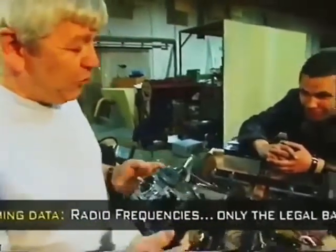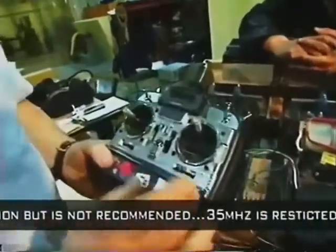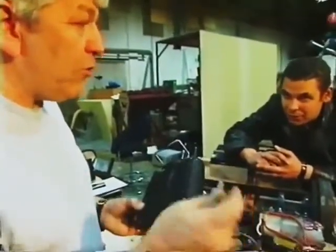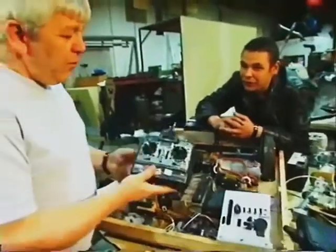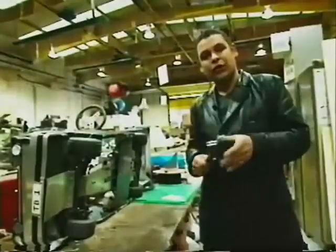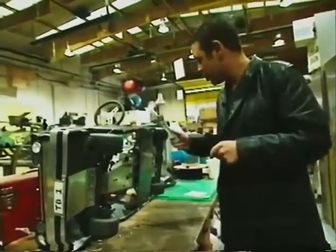Well, basically, this is the radio transmitter which transmits a signal to the receiver, which then drives the robot. This runs on 40 megahertz. At the back of it, it has an interchangeable crystal. When you get your rules and regulations, it does specify that you bring spare crystals so you don't clash with other robot frequencies. These are available at most good hobby shops and range in price from around £100 to £150. Radio control gear is pretty useless unless you've got something to actually control — and that's obviously your robot.